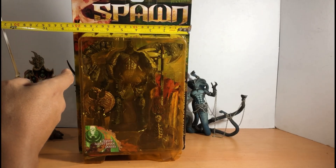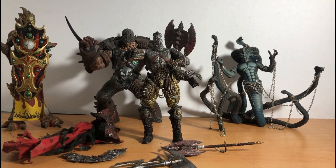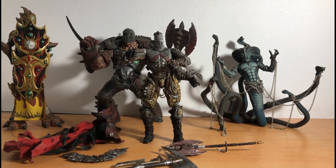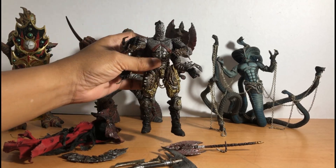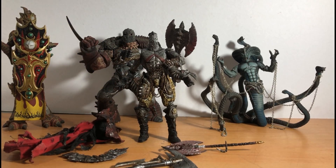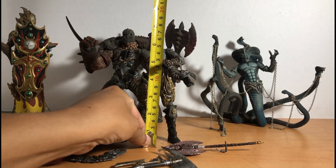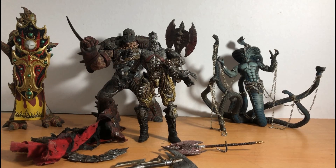By nine by eight and a half inches. Let's open up Black Heart. Here's Black Heart Spawn out of the box — really detailed figure. He stands almost at seven inches.